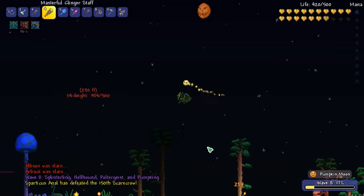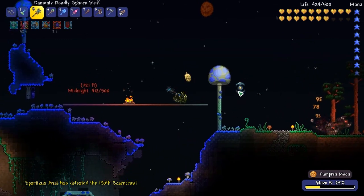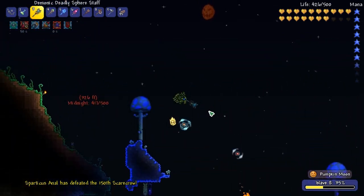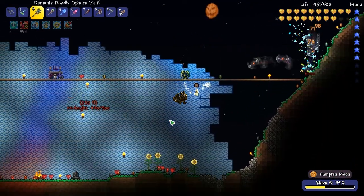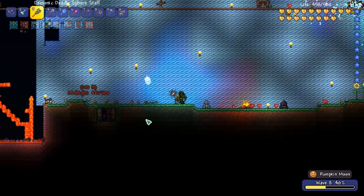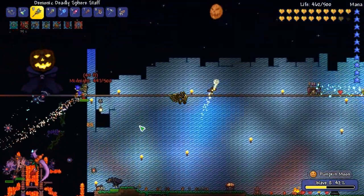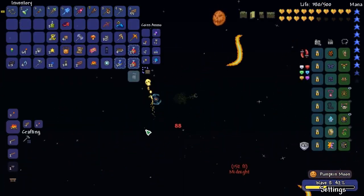I'm gonna chill out over here at spawn - nice and safe over here. I have no mana. Go my minions, go! Fight for me! We just got to kill that big ass pumpkin dude once - did you see him? Yeah yeah, kill him one time and boom, bada bing. Oh shit, that scared me. Just one time - we can do this.